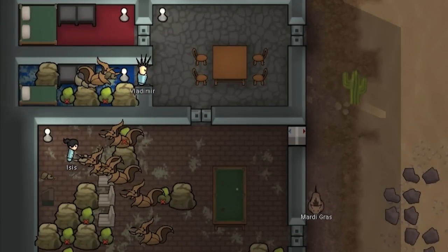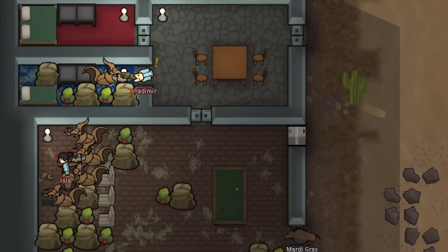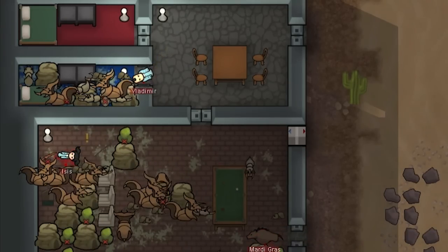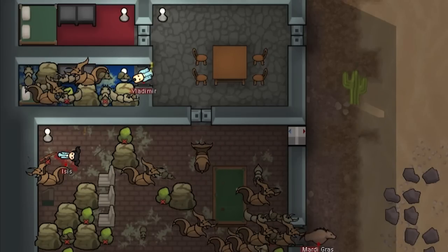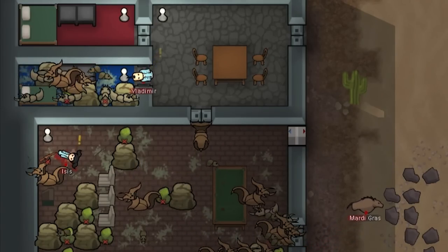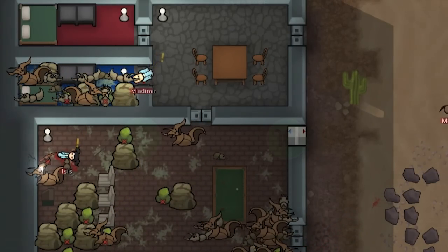Hey, Bjorn Strong here. Welcome back to another episode of RimWorld Science. Today we are going to be having a look at how Alpha 17 has changed the way that insects and insect infestations work.